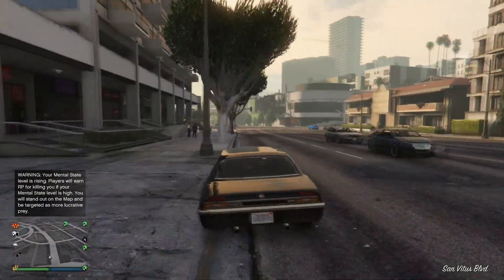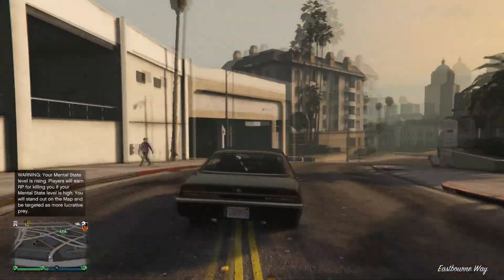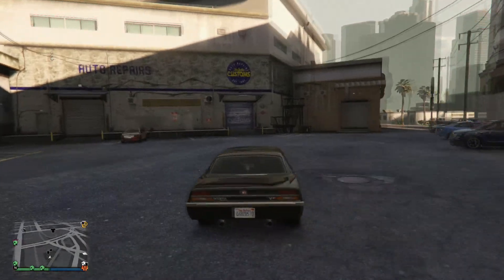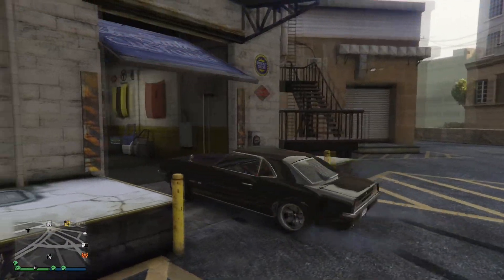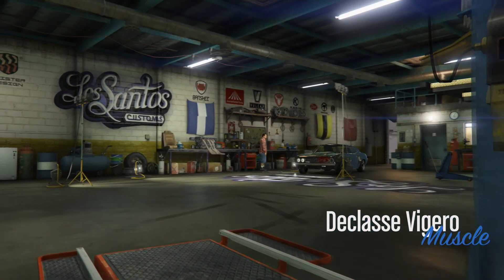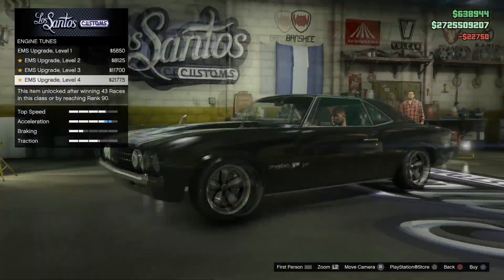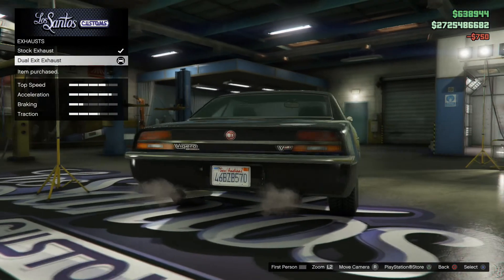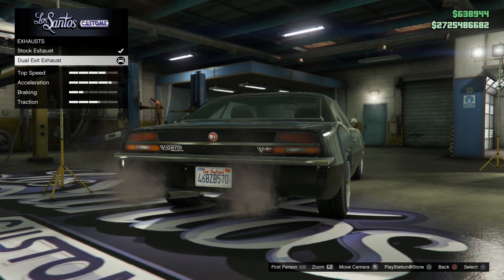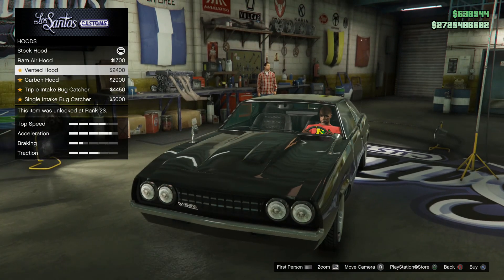So I went with the Vigero. This car has been in Fast and Furious: Tokyo Drift, Fast and Furious, Fast and Furious 6, and Fast and Furious 7. This car reappears in the series a lot. Sometimes it's driven by Letty Ortiz, but mostly by Dom. This was the car that Letty flipped multiple times and got shot — and the guy shot her.